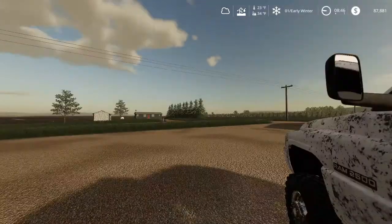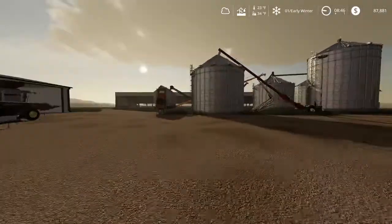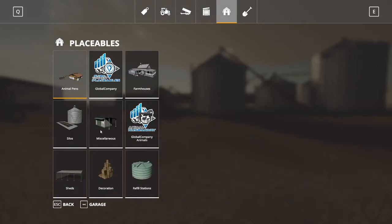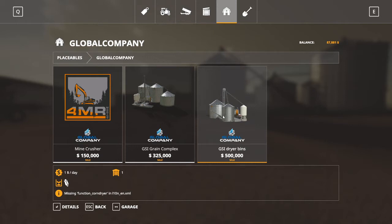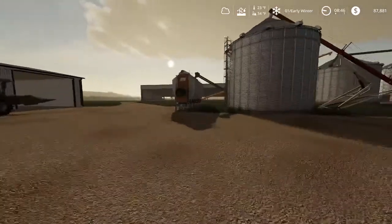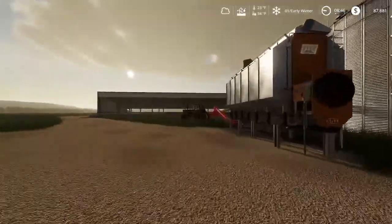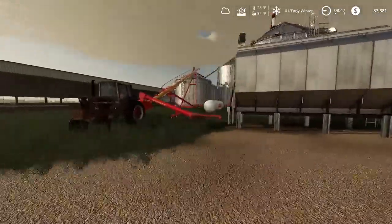Alright guys, I'm going to show you my Global Company place bowl dryer setup that I made — or I should say edited. When you have Global Company open it's going to look different than what we got here. This is the original one, and when you buy it and place it down you'll get a wet corn holding bin, sand-up dryer, and an LP tank.